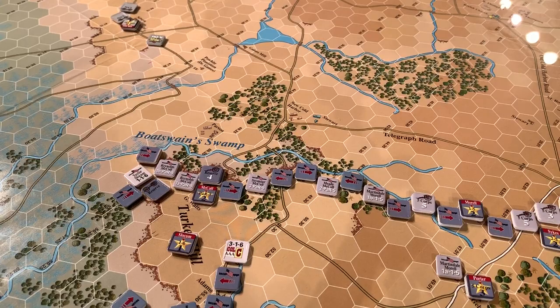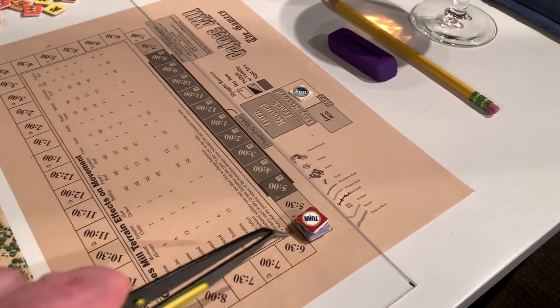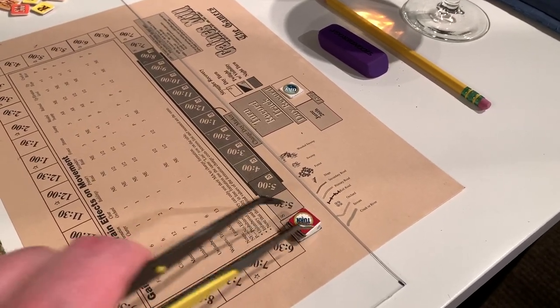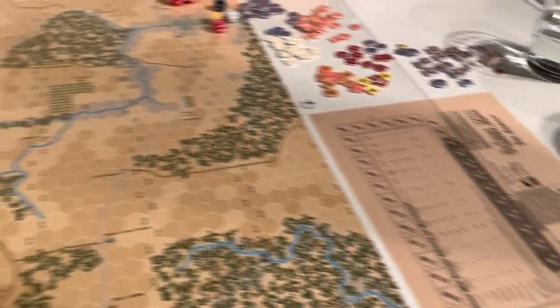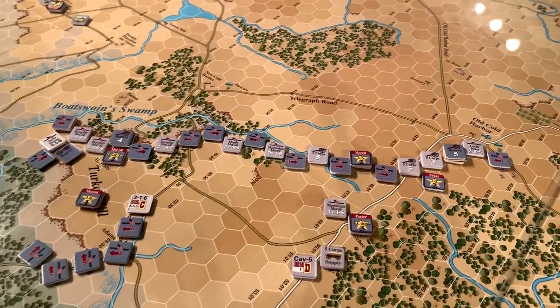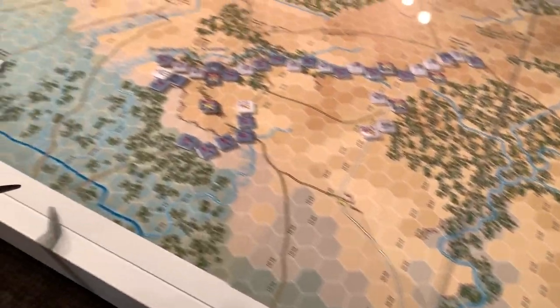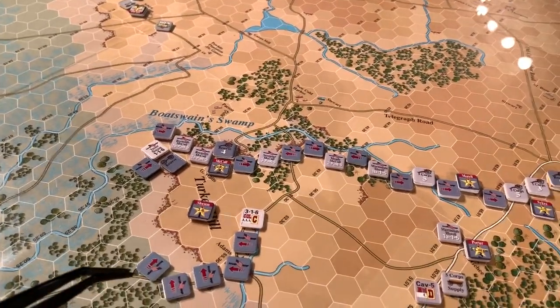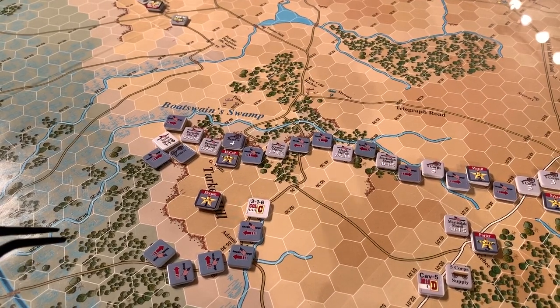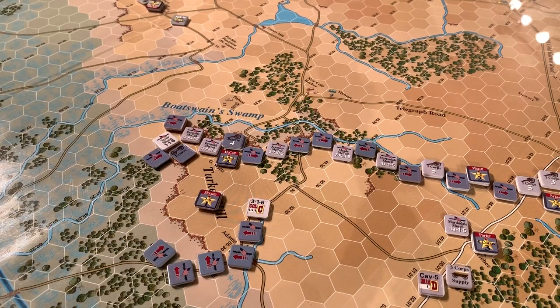The VI Corps came on, starting around the 3 or 4 a.m. turn, and you can see there's more that can potentially come on underneath the turn marker. The Union has to roll a die to see if VI Corps reinforcements arrive — two divisions can potentially come on to reinforce through one of the southern edges of maps B or C. I successfully rolled, I think at 4 or 5 a.m., for one VI Corps division, Slocum's 1st Division. The second one I haven't rolled for yet, so they may never arrive.